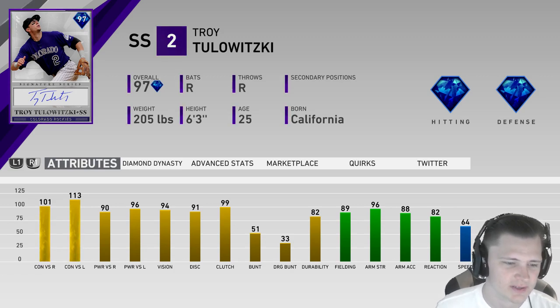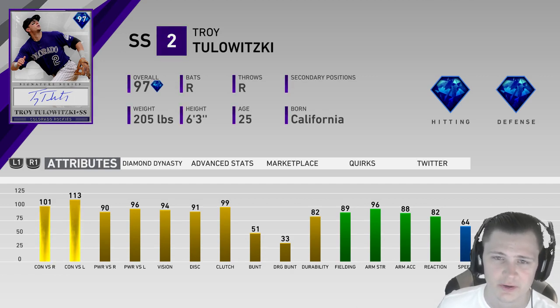Looking at his stats, we have 101 contact versus right, 113 contact versus left, 90 power on right, 96 power on left, 94 vision. So he is going to be a pretty solid card, but he's not going to have the craziest PCI size — it's going to be pretty good though.